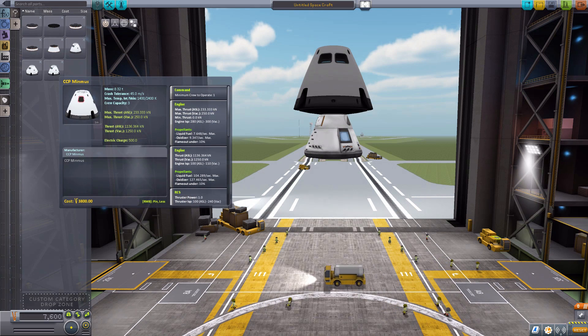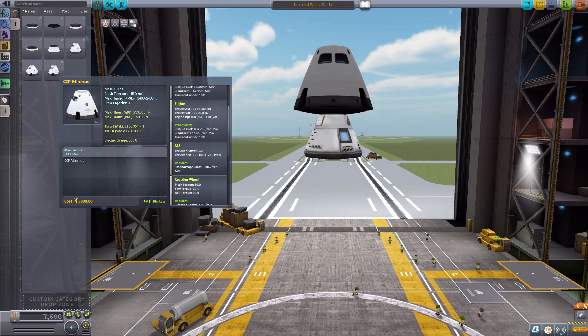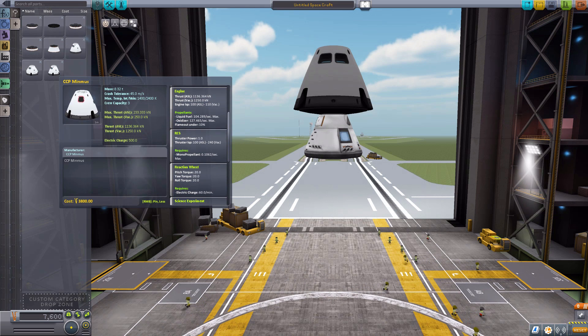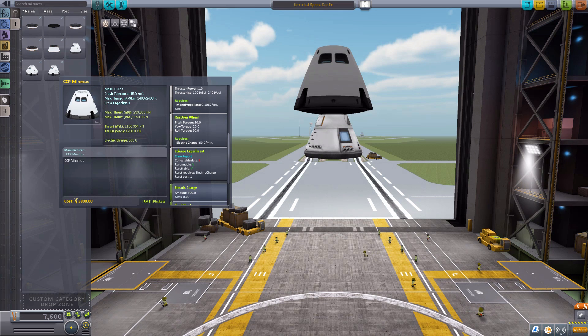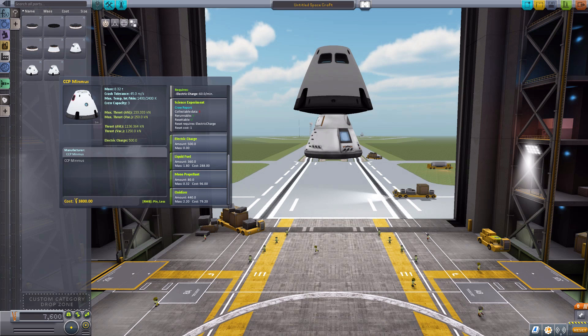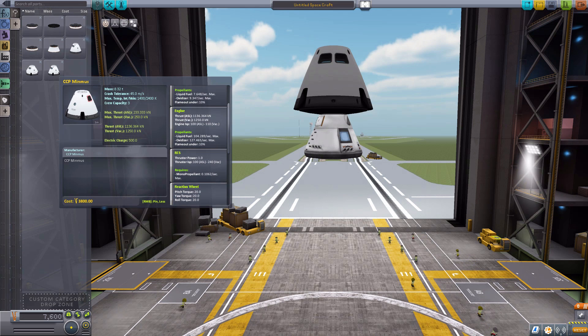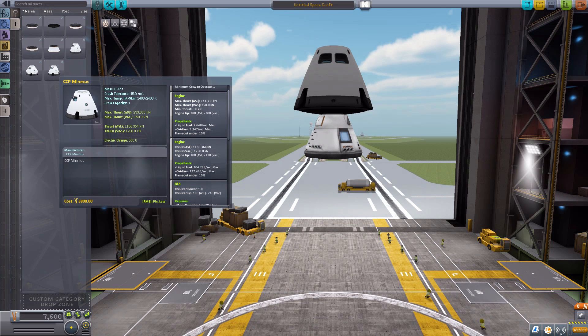It has the 3 crew command pod, minimum of one. It does have RCS, the reaction wheel with 20 torque, the crew report, 500 electric charge, 80 monopropellant, and it also has liquid fuel and oxidizer — 360 on the liquid fuel and 440 on the oxidizer — and that's because this baby's got built-in engines. Oh yeah!